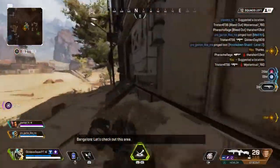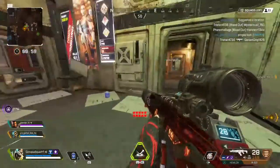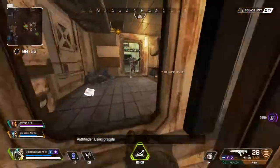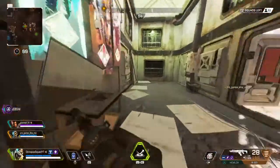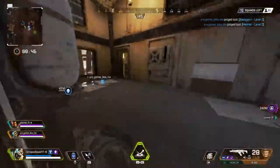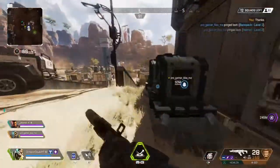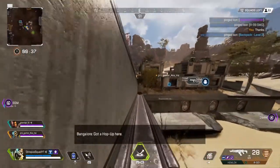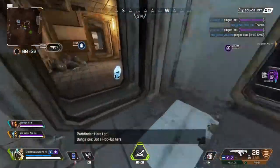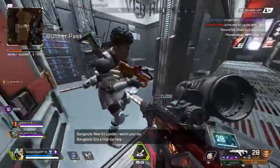Let's check out this area. Using grapple. Helmet here, level 2. Backpack here, level 2. Save that for me. R-99 here — gotta hop up here, select fire. We've got to have it for power, I could use that. Gotta hop up here, select fire. Gotta hop up here, skull piercer — for a wingman or a DMR?